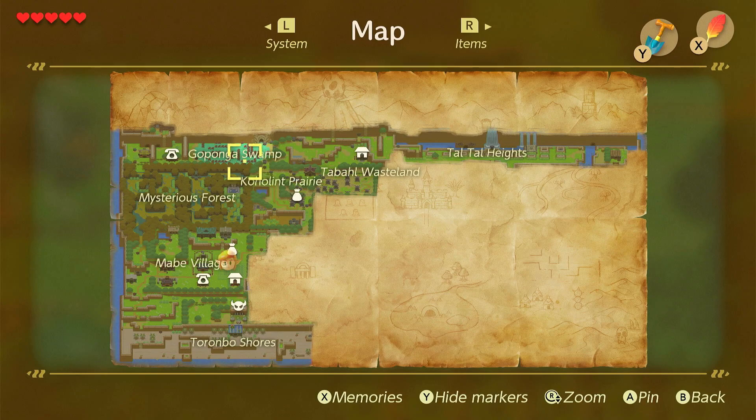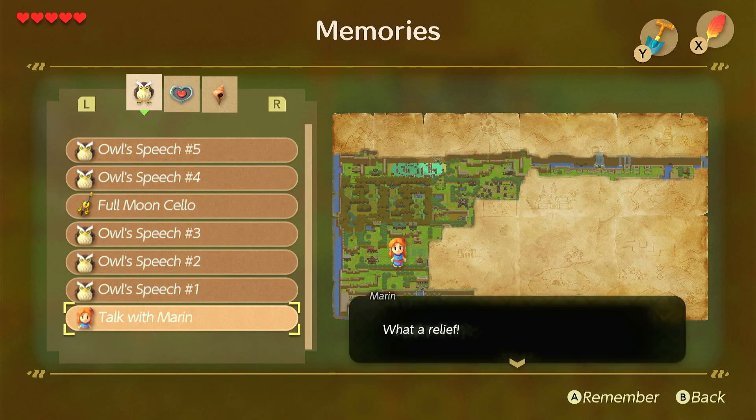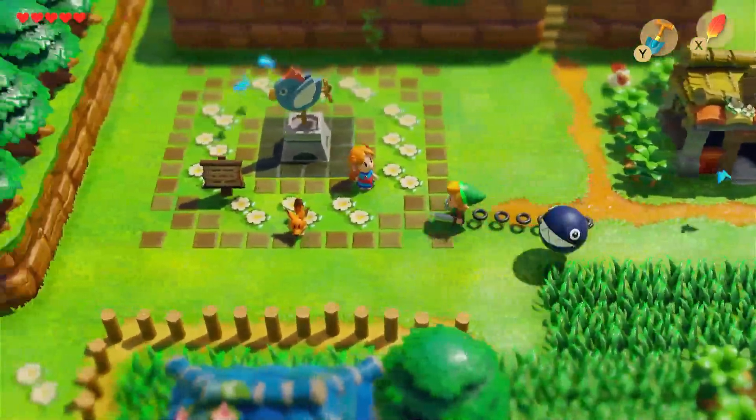So, Mysterious Forest, Coholan Prairie, Goponga Swamp, Tabal Wasteland, and Tal Tal Heights — although we really haven't done a whole lot of exploring over there yet, but we will eventually. Down here is a nightmare. Memories. Talk with Maren — what a relief, I thought you'd never wake up. You were tossing and turning. Zelda? No, my name's Maren. You must still be feeling a little woozy. You're on Coholan Island. Full Moon Cello. We've found four pieces of heart and one seashell. Let's head back into the Mysterious Forest.